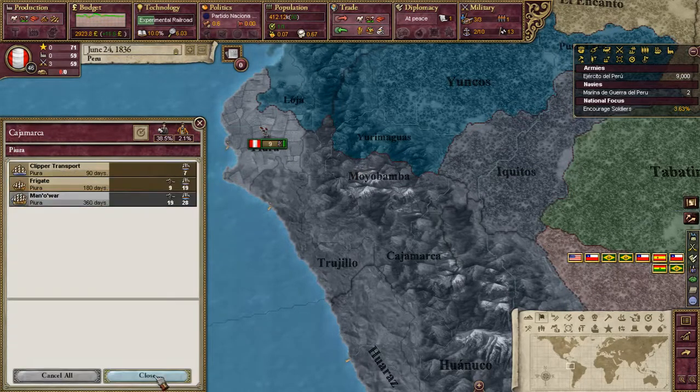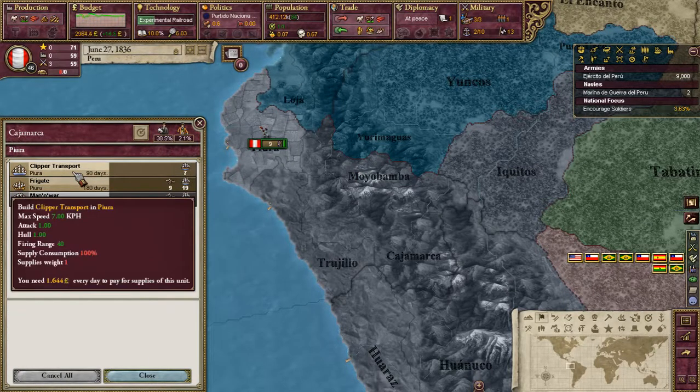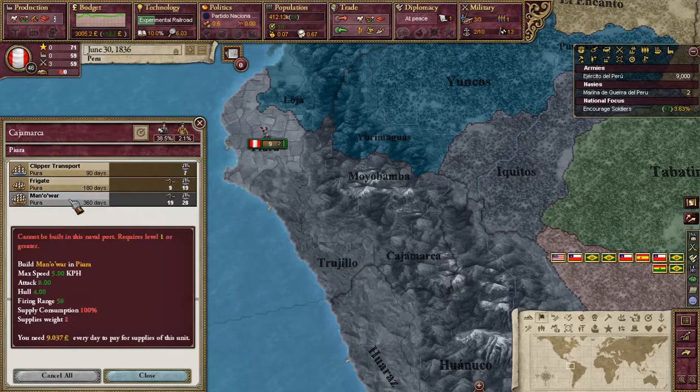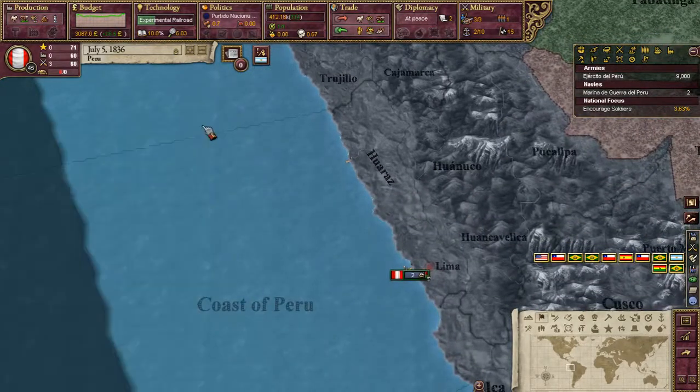Let's see what kind of navy we can build: Men of War, Clipper transports, Frigates. Okay — no, we don't need any of those.